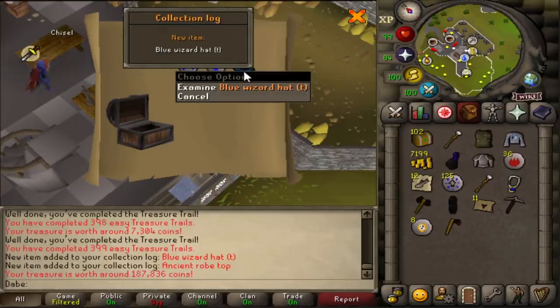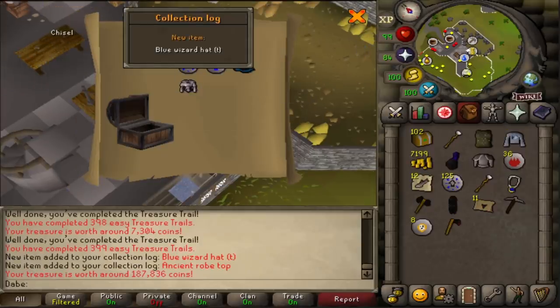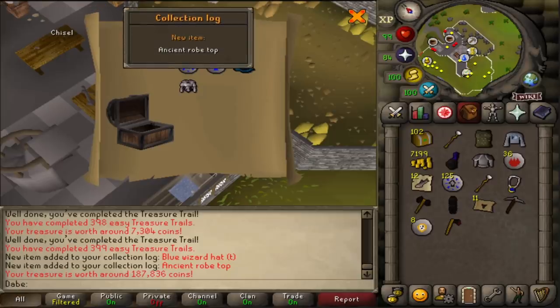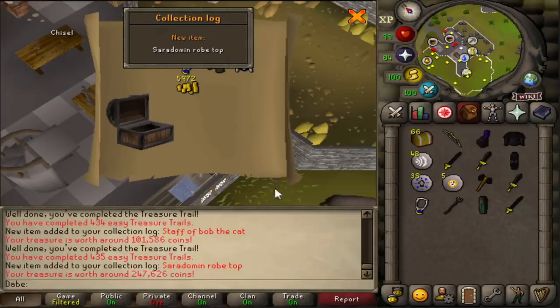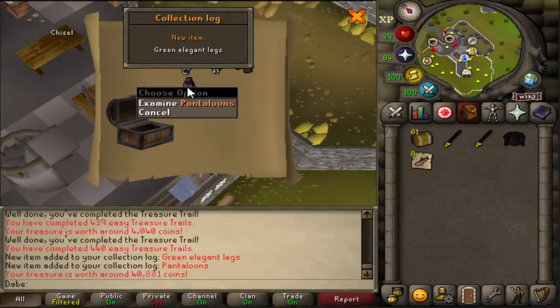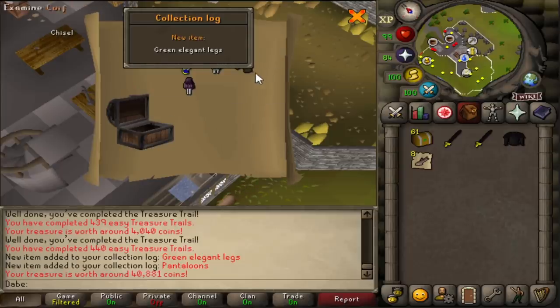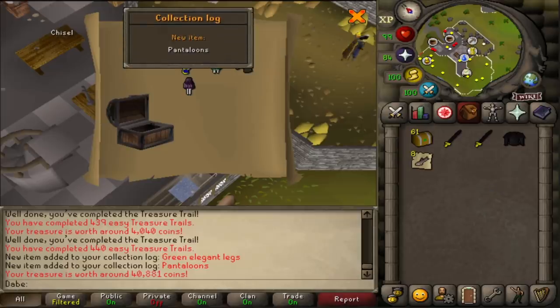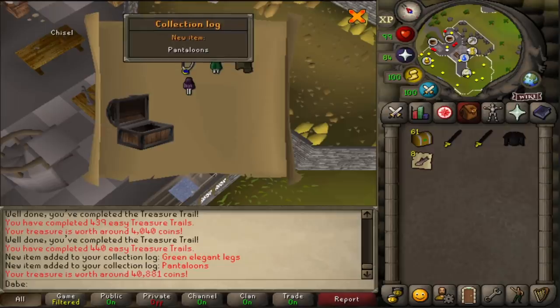Blue Wizard Hat Trimmed and Ancient Robe Top — another double. I'm surprised we're still even able to get double uniques this deep in. Into a Saradomin Robe Top — 247k. Very nice. Green Elegant Legs and Pantaloons. This is phenomenal. I cannot wait to see how many log slots we have filled in by the end of this. This is just so much dopamine, man.